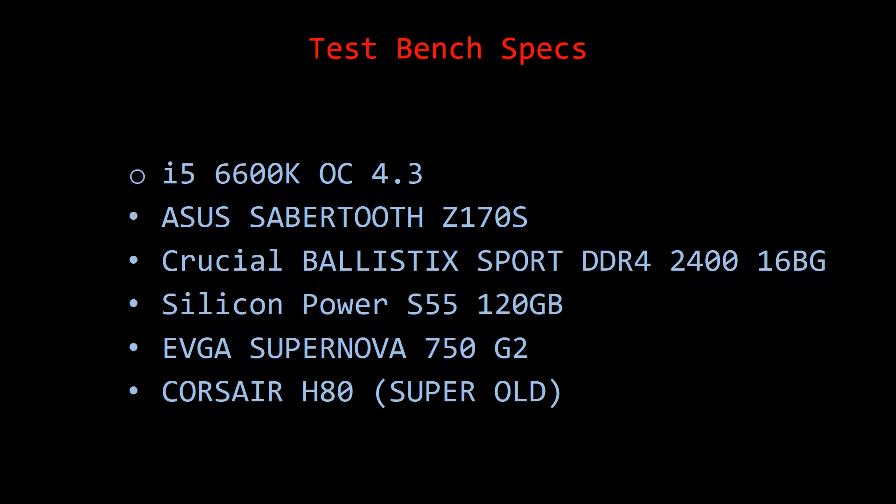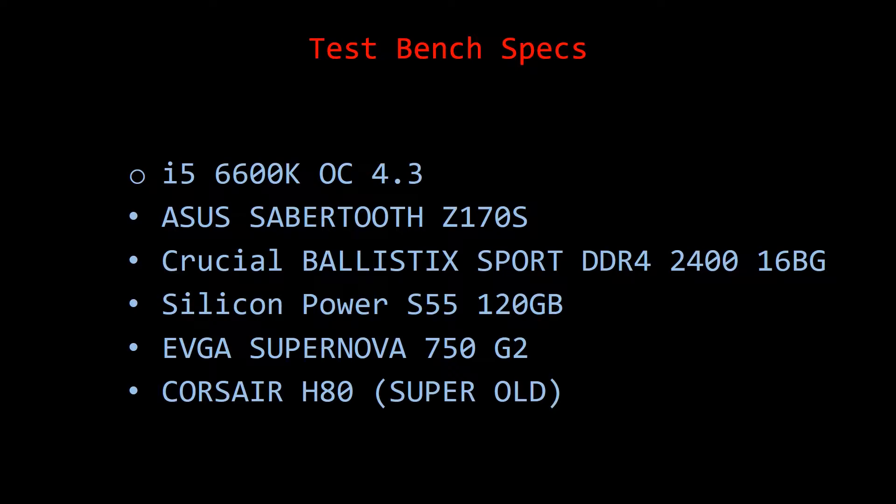Let's take a look at the results and see what I came up with. The system used in today's test has an i5-6600K overclocked to 4.3 GHz, an Asus Sabertooth Z170S motherboard, Crucial Ballistix Sport DDR4 2400 16 GB, a Silicon Power S55 120 GB SSD, an EVGA SuperNOVA 750W G2 power supply, and a really old Corsair H80. Don't judge — it works.